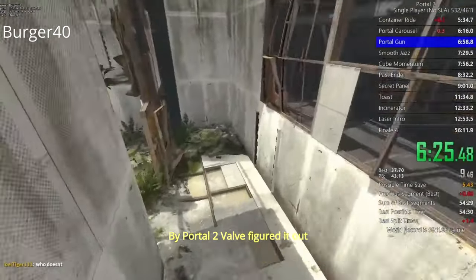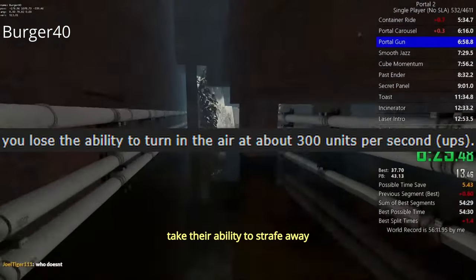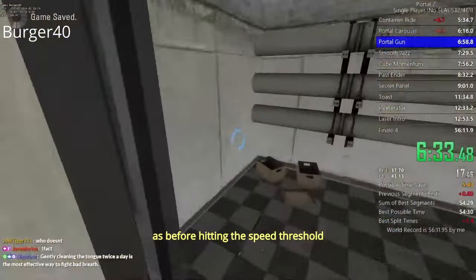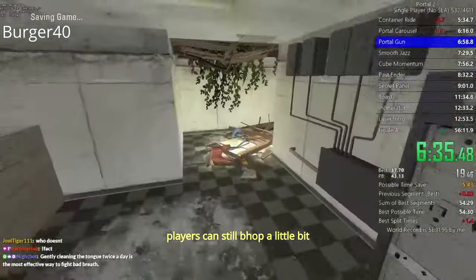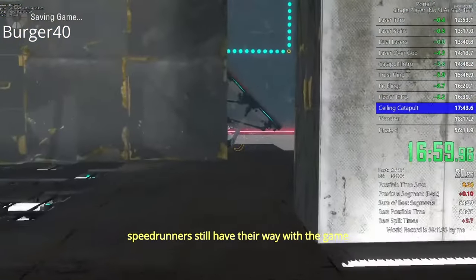By Portal 2, Valve figured it out: as soon as the player reaches a certain speed threshold, take their ability to strafe away. Obviously it's not very effective, as before hitting the speed threshold players can still bhop a little bit — circle strafe, wide strafe while jumping — so speedrunners still have their way with the game.